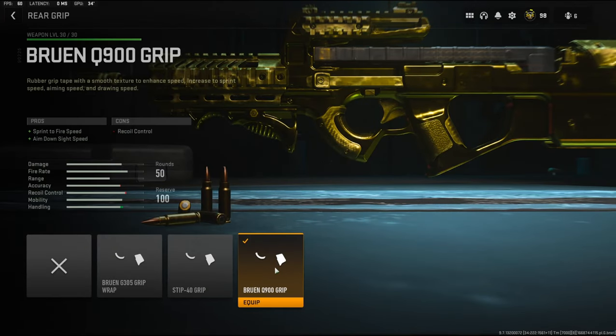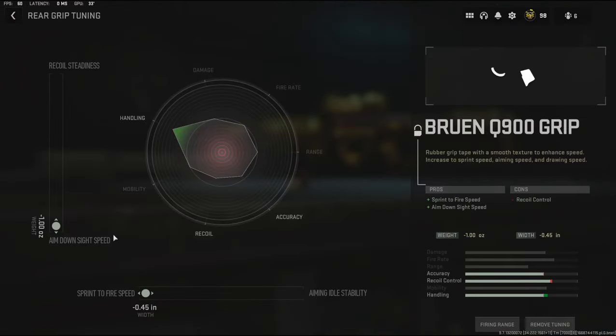Over on the rear grip, I'm going to be using the Bruin Q900 grip. It adds sprint to fire speed and aim down sight speed. For the tuning, I'm going to be going with aim down sight speed and sprint to fire speed.